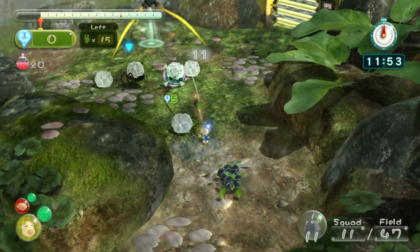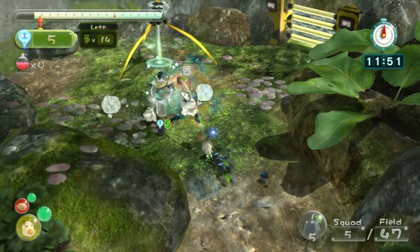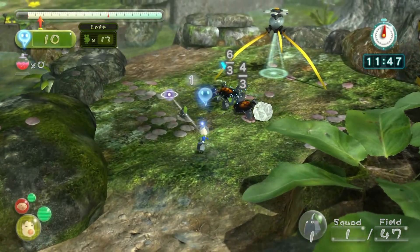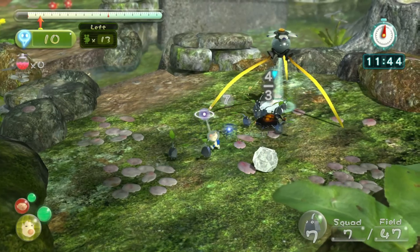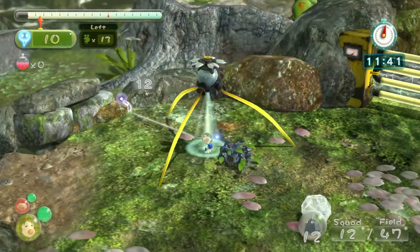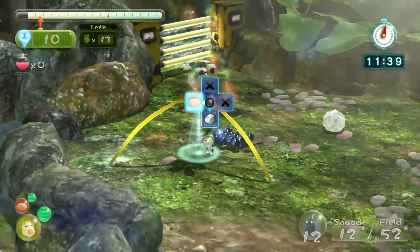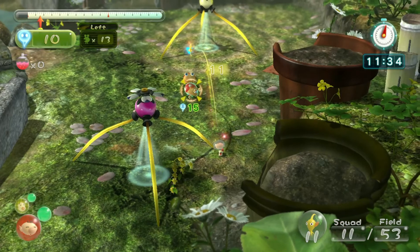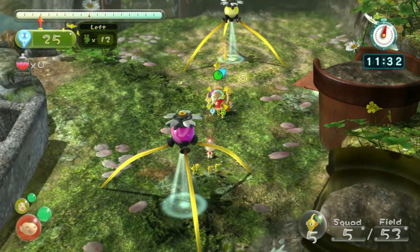As you can tell right in the beginning, while Louie and Olimar split up — I just about called Louie a lolly or something like that. That's because we want to go back and forth between Pikmin, so you get yellows over there as well as rocks over here. And then we'll also find some more Winged Pikmin.